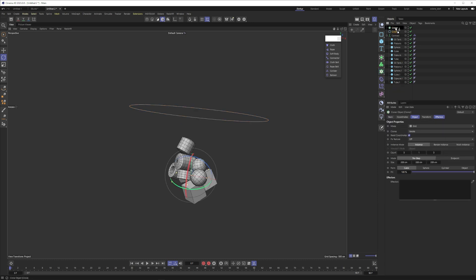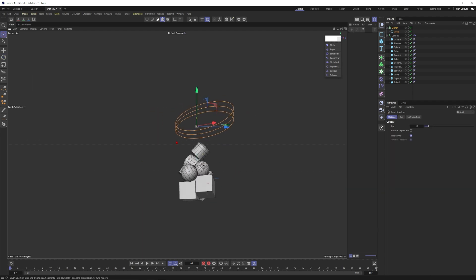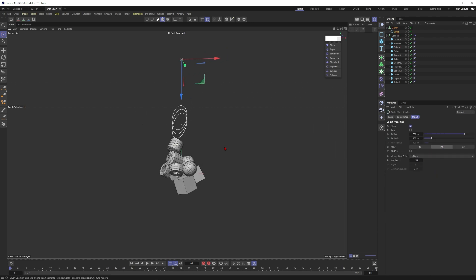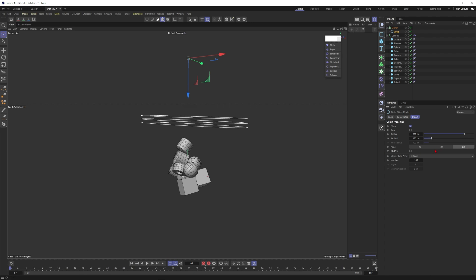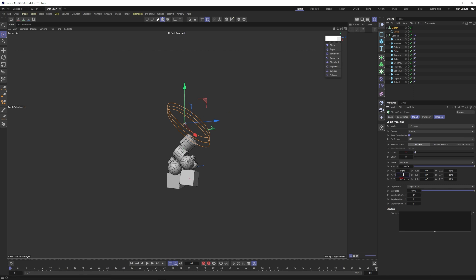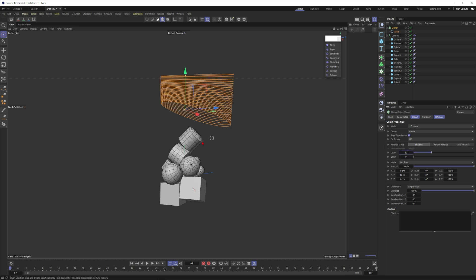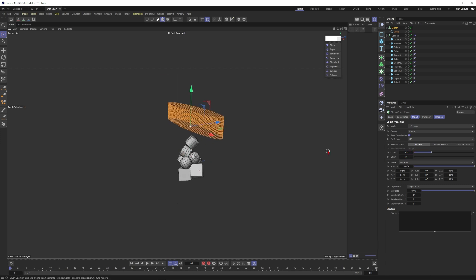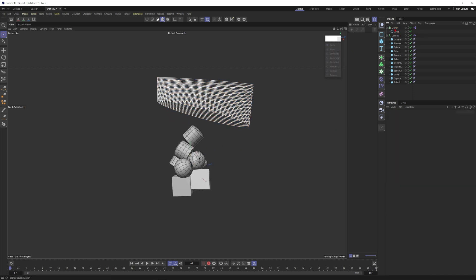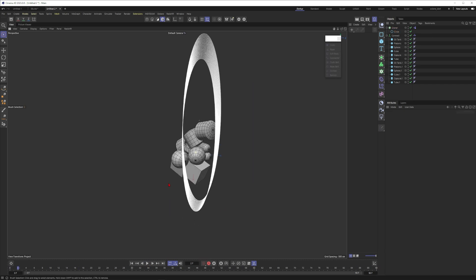Put this spline into a Cloner — not in Grid mode but in Linear mode — and place it over your sculpture. I'll set the count to 10 or 30. You don't want too many for now. If you want to simulate it like this, you have to put the Rope tag onto the Cloner. Hopefully this will work — and yes it does, though it's a super boring animation so far, sliding around.